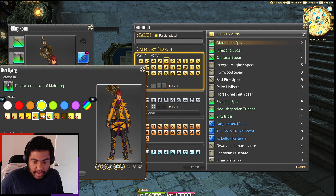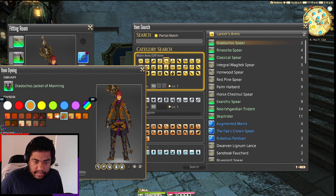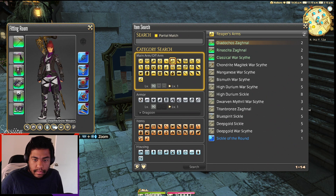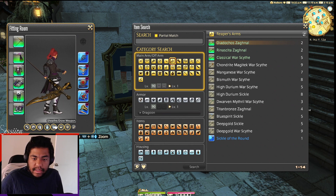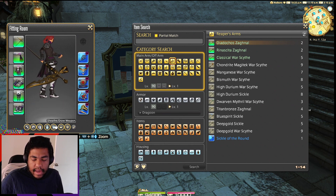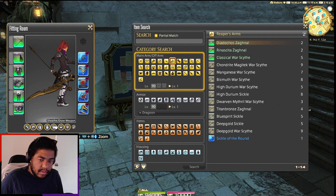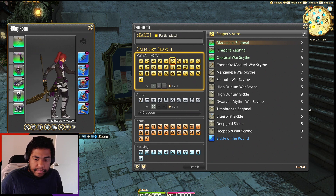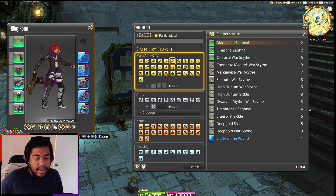I like the green one too honestly. So far we've done tank, healer, striking, and now we're four for four — this is awesome. Let's look at the Reaper weapon. Oh it looks so good — it looks like a recoloring of the Ktiseos weapon from the 87 dungeon, very similar in design but with a different color scheme. That's cool, I like that.